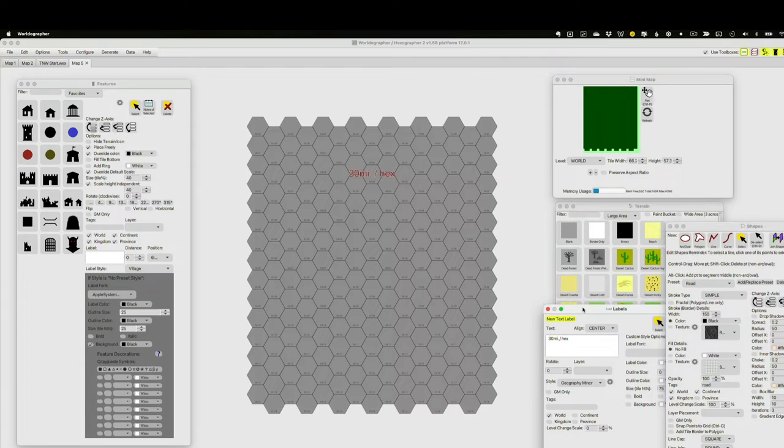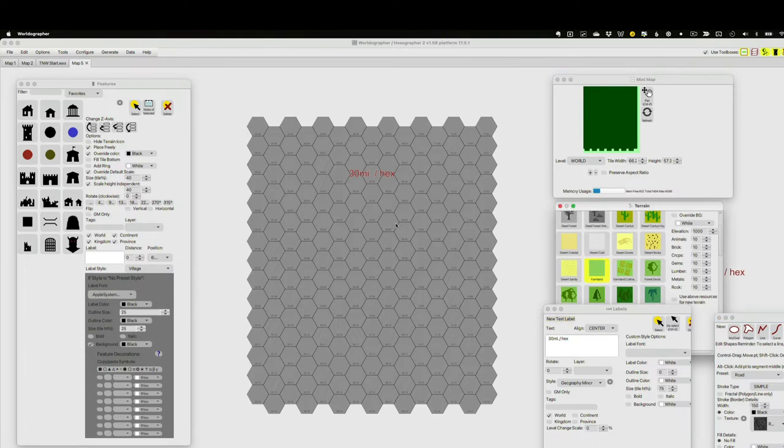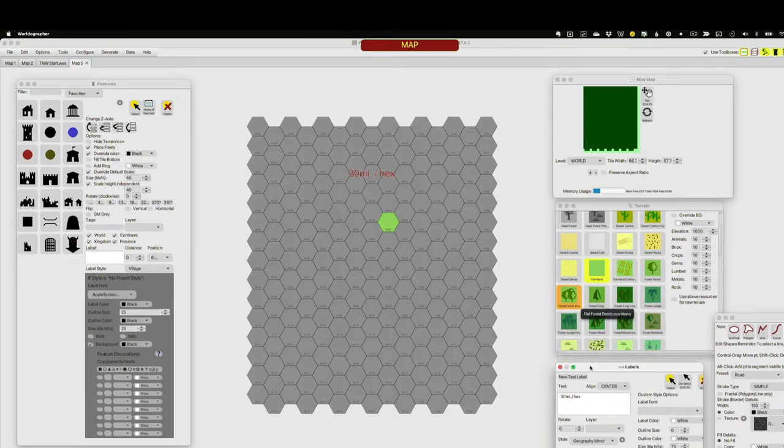That's my first step. I have a starting hex in mind — this is going to be plains terrain, the starting hex, where the starting settlement will be for the players, and everything else builds out from there. I'm manually going to choose some terrain here; they call it farmland, I think of it as plains. I'll pick a hex as the starting point, and there's the start.